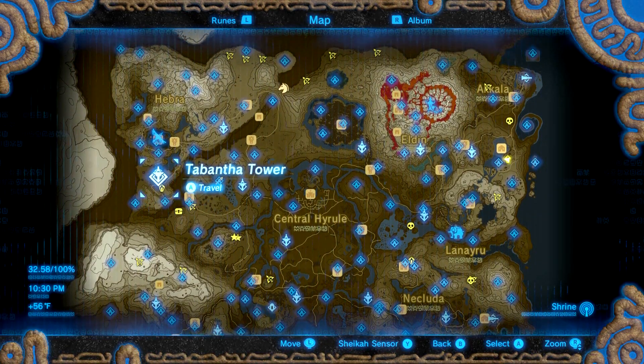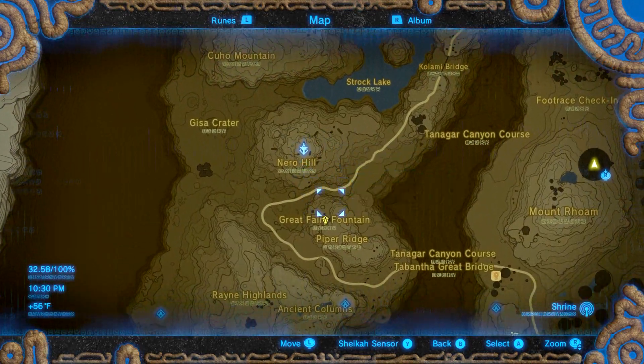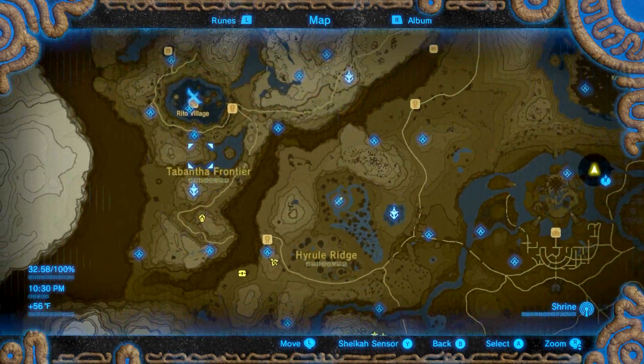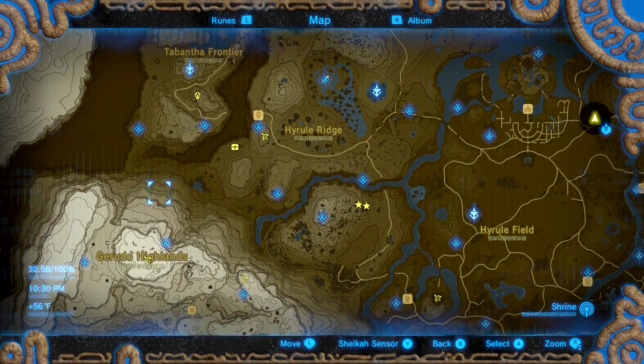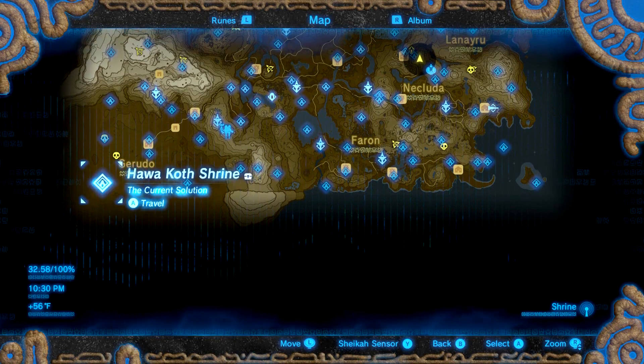The next fairy fountain I found after Kakariko is next to Tabantha Tower - you can actually see it from the tower and just jump down. It's south of Rito Village. The last one is in the very bottom left of the map, right here.